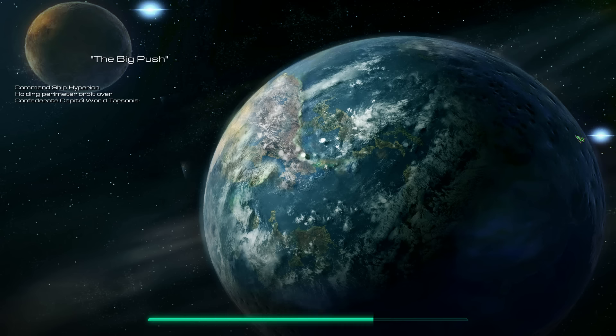Command Ship Hyperion, holding perimeter orbit over Confederate capital world Tarsonis. Our goal here is to destroy some defense platforms — clear them out — so that we can get our landing force onto the planet, at which point we'll be planting psi emitters, similar to what we did on Antigua Prime.